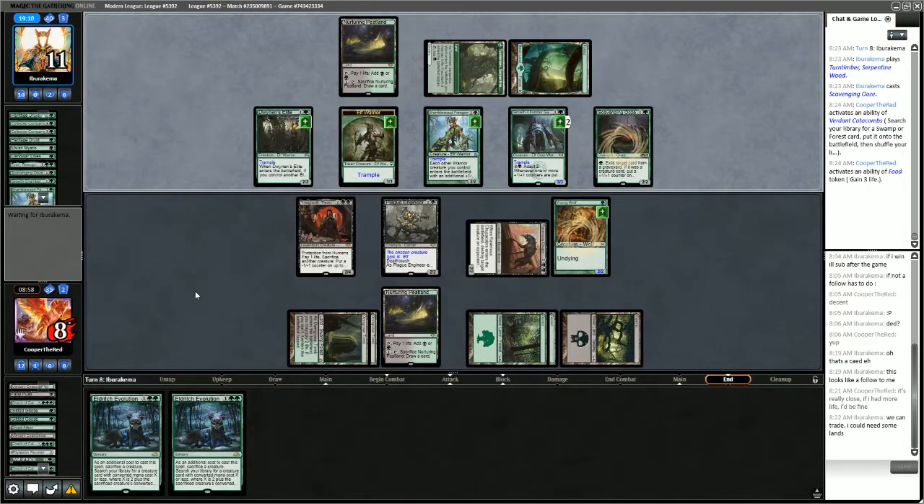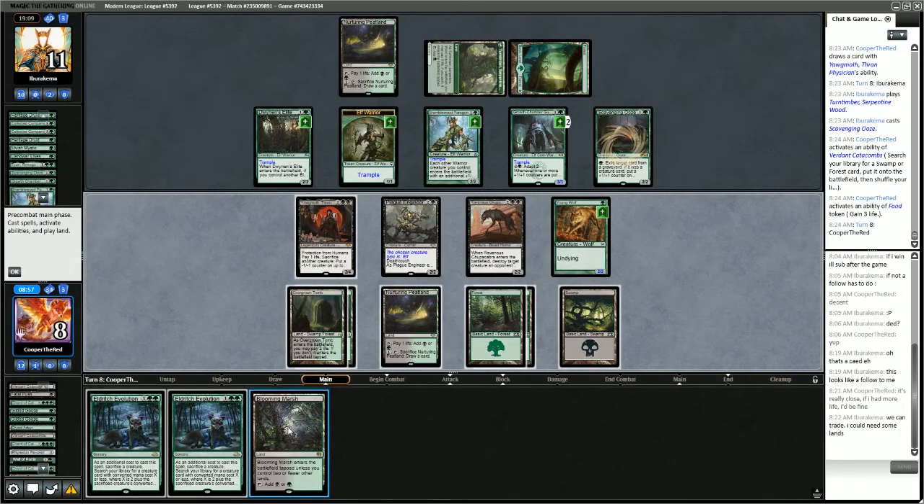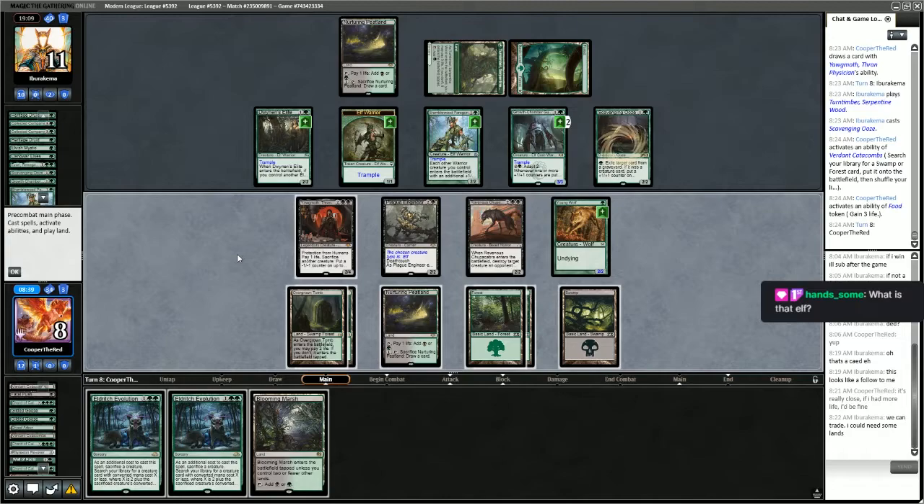Let's gain some life, back up to 8. We draw another Blooming Marsh — no good. There's Growth Chamber Guardian. We have 8 and a half minutes left to figure out how to combo out. The Scavenging Ooze is our main problem, but we could get rid of it fairly easily if we start sacrificing our creatures.